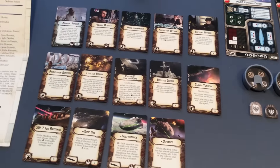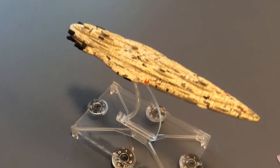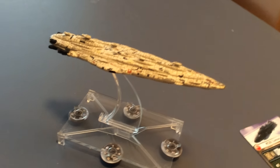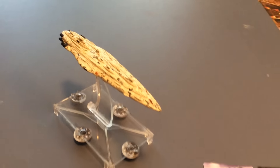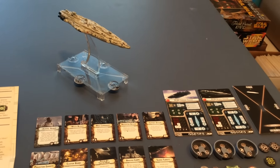So some upgrades are mirrored from the Imperial-class Star Destroyer, and some are new. The model is interesting — the ship itself was never the coolest design, in my opinion, and the model kind of bears that out. It's accurate, but it's a bit dull compared to looking at a Star Destroyer, for instance. Still, this will add a large ship and some new firepower to your Rebels as you take on the Imperials in Armada, for $40.